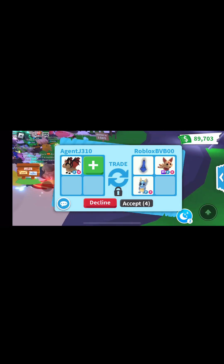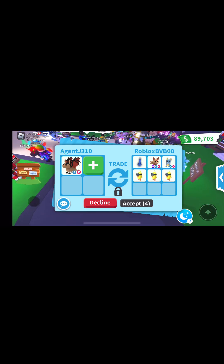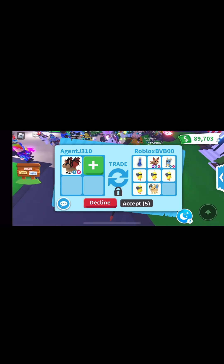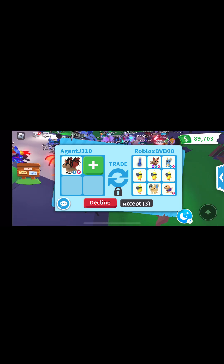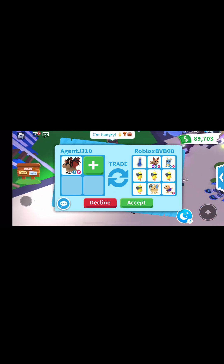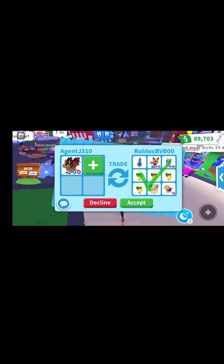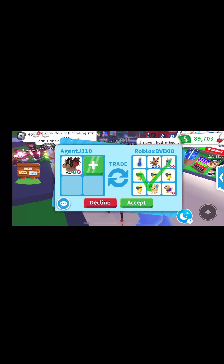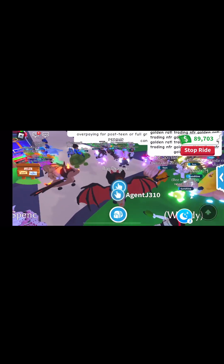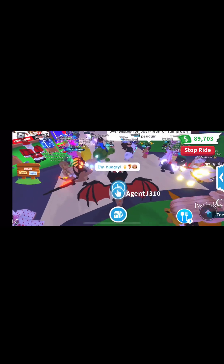Roblox BVB is offering a water walking potion, a mega fly ride Kitsune, a fly ride diamond dragon, and a bunch of minions. I don't really like minions — when I get them I normally just give them away or try to trade them. The water walking potion I'm not really sure what it's worth now, but it used to be worth a parrot. Even if it was worth a frost dragon, this wouldn't be fair for me.